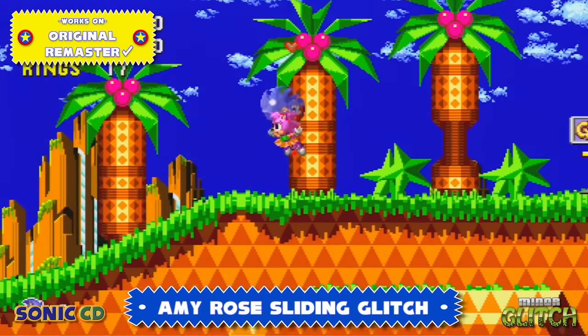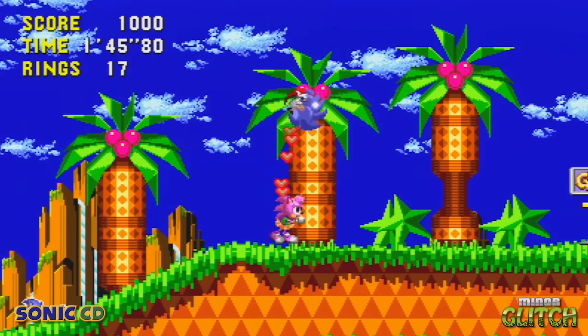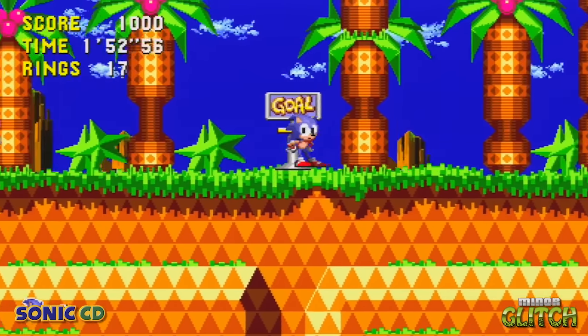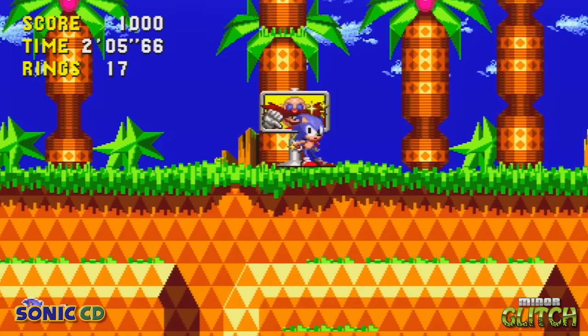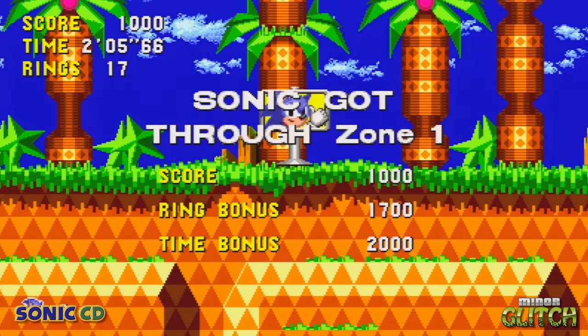Something even weirder can happen on the remastered version of the game. If you get Amy to go as far as the game will allow her, and if you keep jumping whilst holding left, eventually Sonic will begin sliding away from Amy, and he'll continue sliding all the way up to and beyond the end of the Zone. This is a pretty weird glitch and I've got no idea why it happens, but Sonic may have a new tactic to get away from Amy.